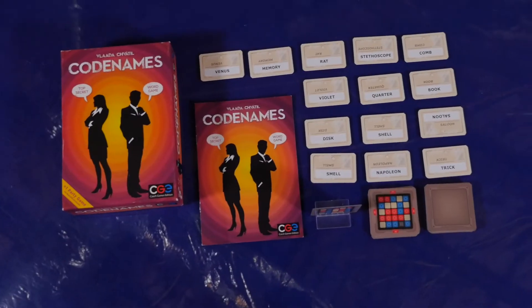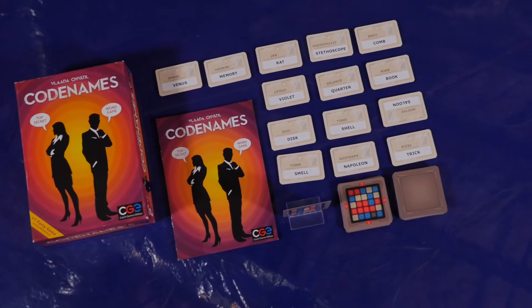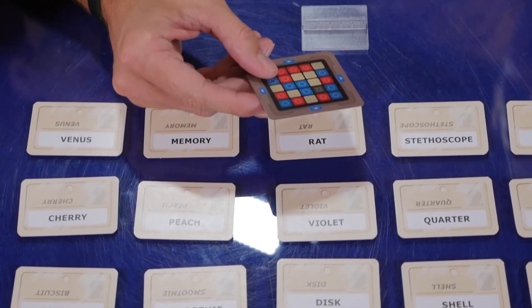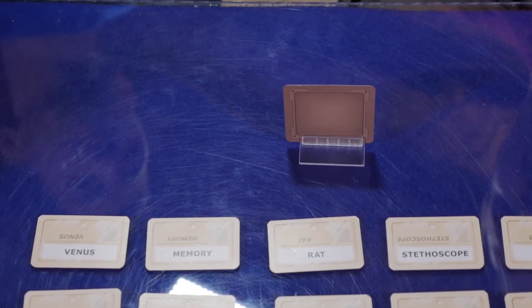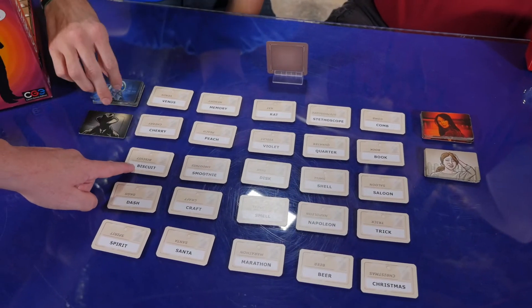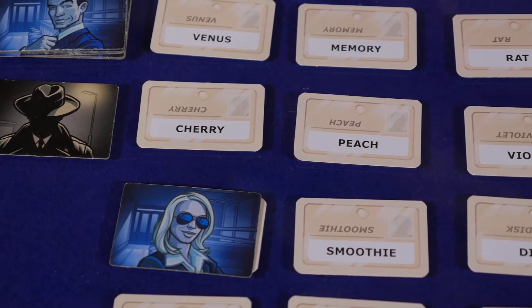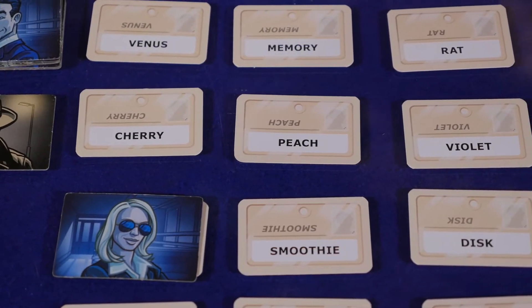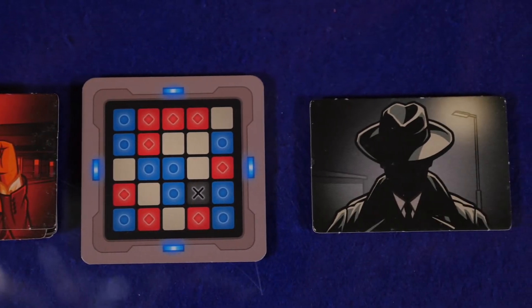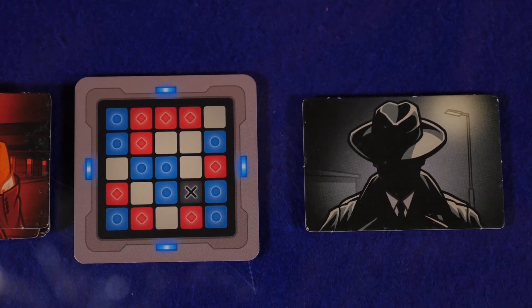Codenames from CGE is a team-based find-the-word party game. At the beginning of the game, 25 word cards are laid out on the table and a key card is selected. Then two team leaders study the key card to find out which agents or word cards are on their team. Then they take turns giving a one-word clue and a number to their teammates. For example, I could say 'fruit 3' in hopes that my teammates would select the cherry, peach, and smoothie. The clue giver has to be careful that the clues they give don't accidentally lead their teammates to select the other team's agents or the assassin, which immediately causes the other team to win. The first team to correctly identify all of their agents wins the game.